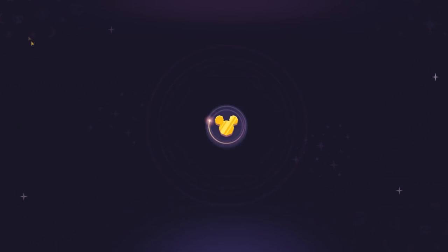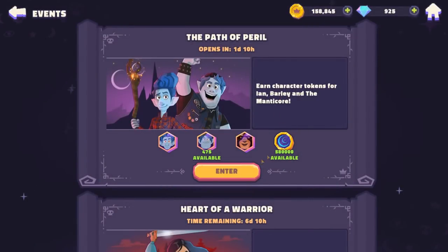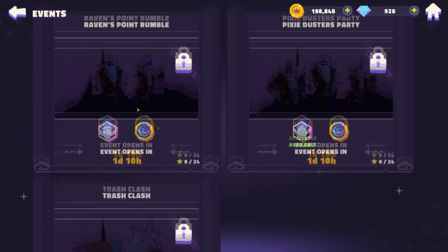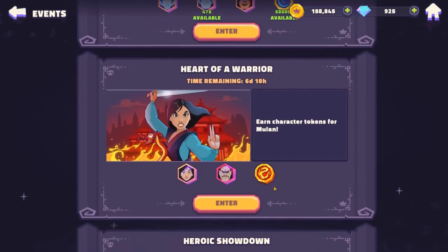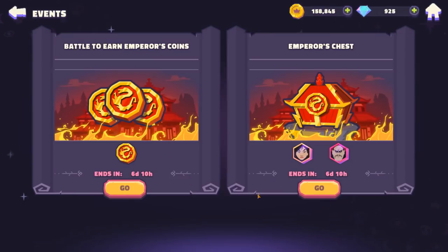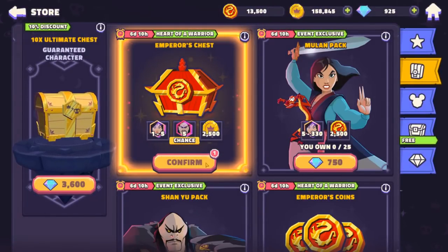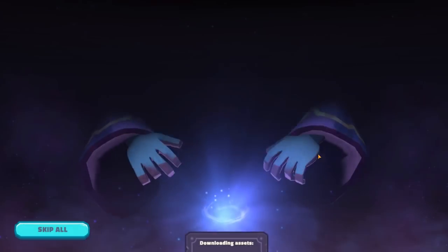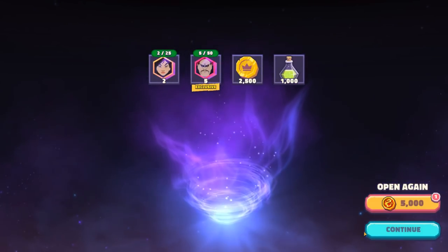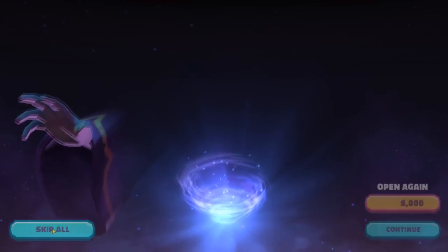On the positive side, there are a lot of active events going on inside the game right now. One event unlocks tomorrow — in one day and 10 hours. There's also a Mulan event currently going on. As you use stamina in your campaign, hero, and villain modes, you get this currency, which can be used in an in-game gacha chest. This is all free-to-play currency. I always love in-game gacha chests — these are always fun. No problems with this whatsoever.